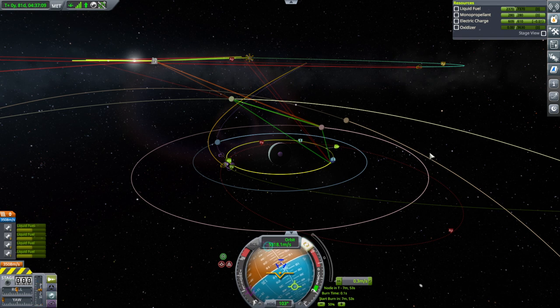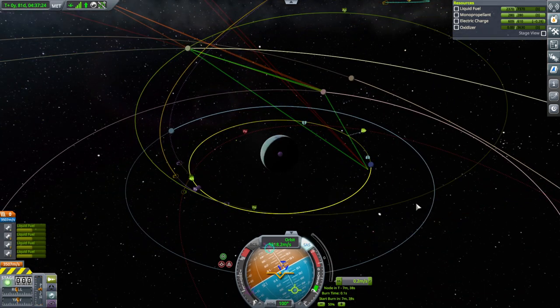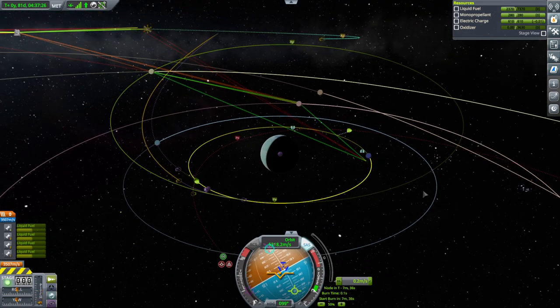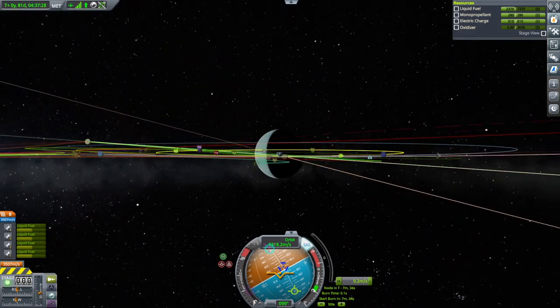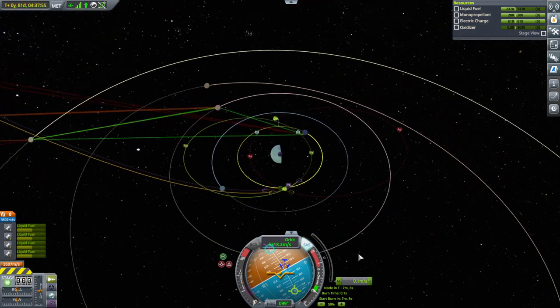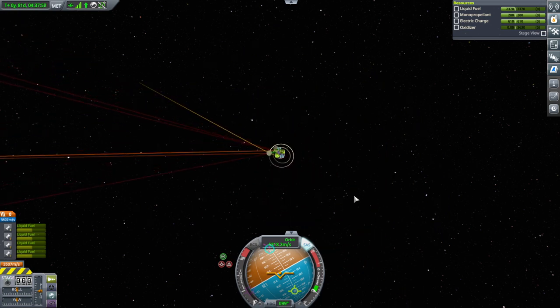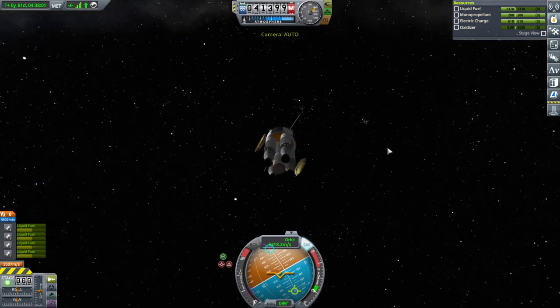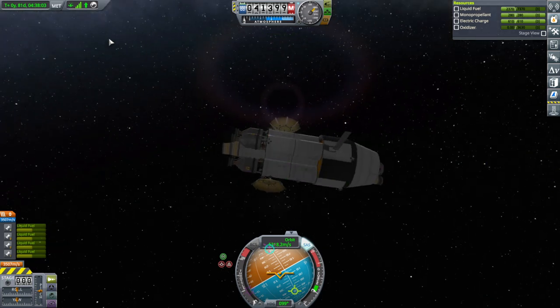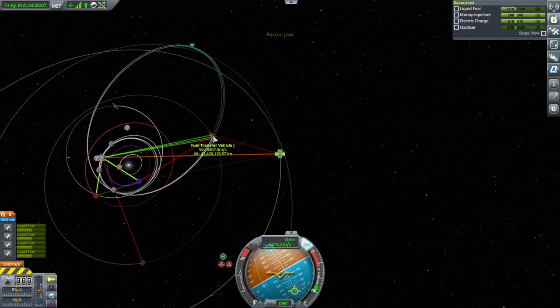I always plot more precise maneuvers than I can actually accomplish. Oh look, there's a Laythe encounter and a Val encounter, but getting into orbit is more important. That looks reasonably flat right now. We'll leave that as is for the time being and see if we need to touch it up when we get into Jool SOI. But this fuel transfer vehicle is good — it's got comms, but we're not at Jool distance yet. We're still just over here at Dres distance.